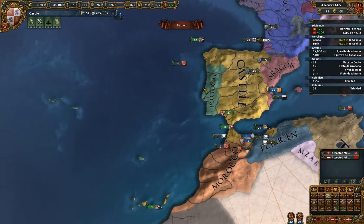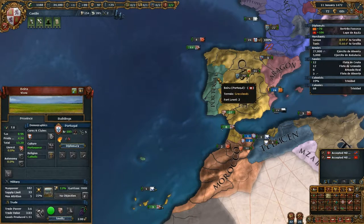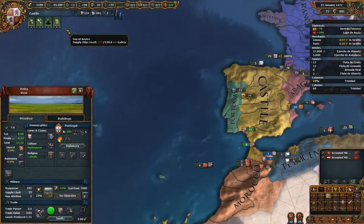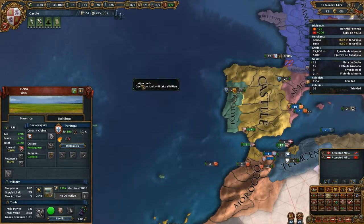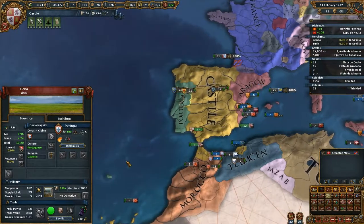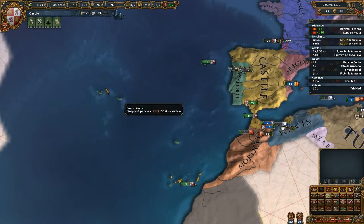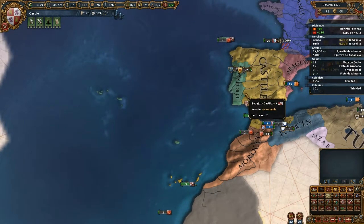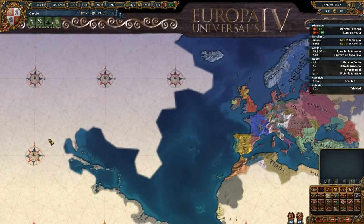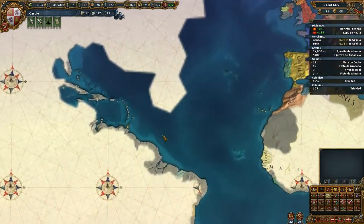If you are Castile and want to dominate the colonial game as well as the Iberian Peninsula, you could always not ally Portugal but declare war on them. By the way, Portugal is getting crushed by France at this point. If you manage to take Portugal off before the colonizing fun starts - for instance taking these two islands from them in an early war - you can dominate the colonization game completely as Castile. When England and France go to North America around 1550 or 1600, you should have dominated all the coastlines and can block off everything.